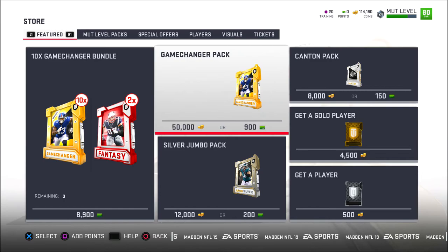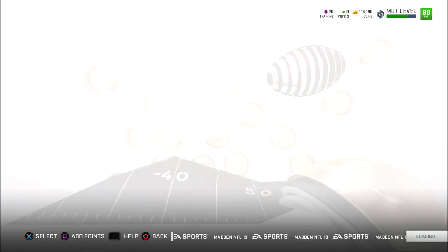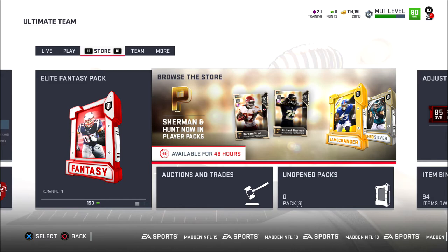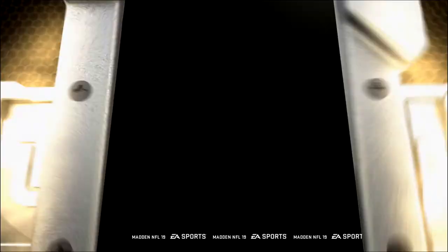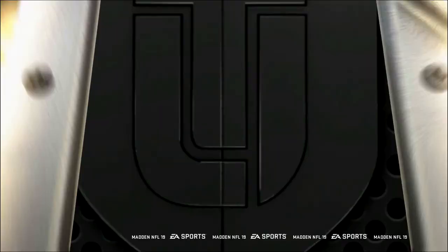The Richard Sherman card is in packs at the moment. Now for no money spent, I'm not going to spend 50K on one pack for sure. I might pick up a silver jumbo pack because I think they are still in that kind of pack, since they show the jumbo silver and the game changer with Kareem Hunt and Richard Sherman — they're both there, available for 48 hours. If we don't get anything out of that jumbo silver, we'll open up maybe one or two gold packs before we get into this first game.